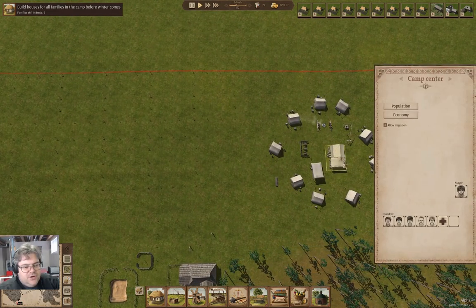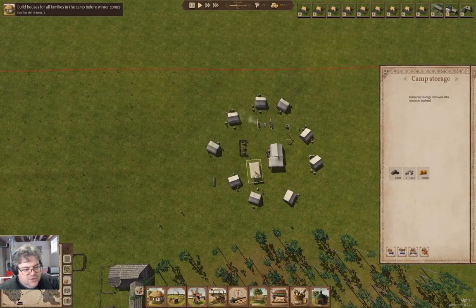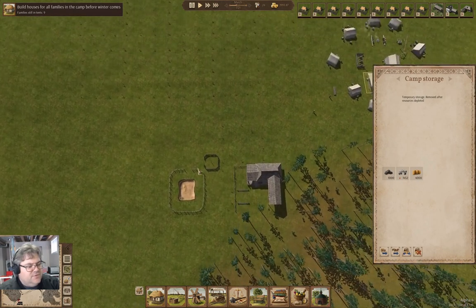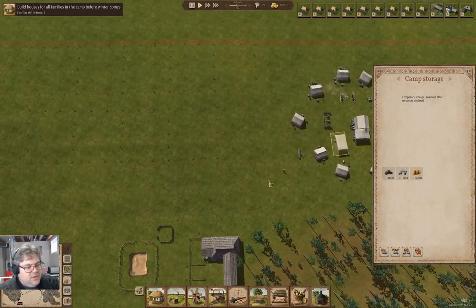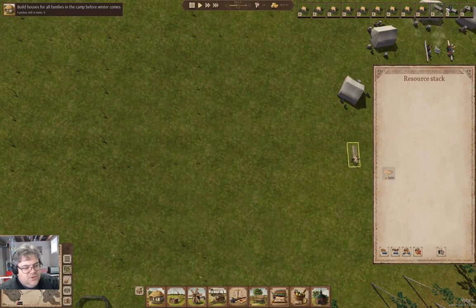Here's our town hall, and here's our storage tent. We have a thousand iron, fourteen hundred - four thousand - I think that's enough. And there's a resource stack.